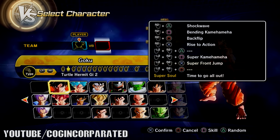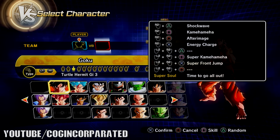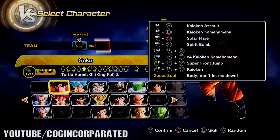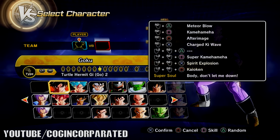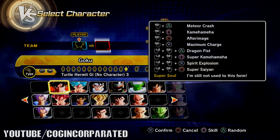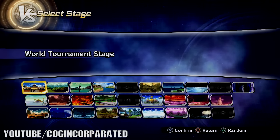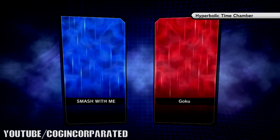The first one doesn't have anything, the second one doesn't have anything, the third one doesn't have anything, the fourth one does - so does the fifth, so does the sixth, not the seventh, the eighth... we'll just get to it when we get to it. We're going to go ahead and begin things off with our custom character.